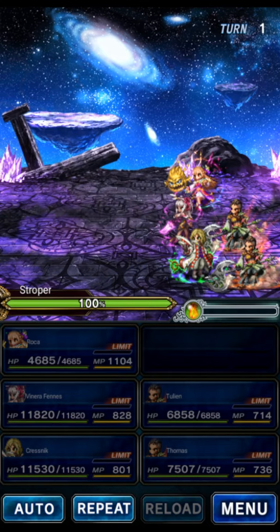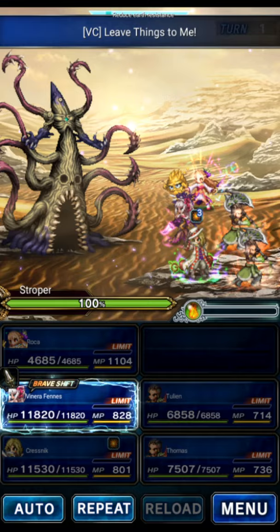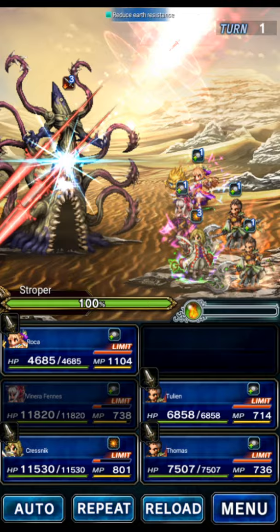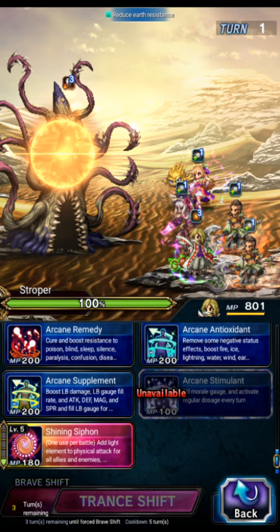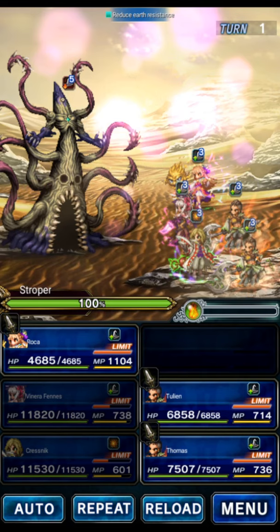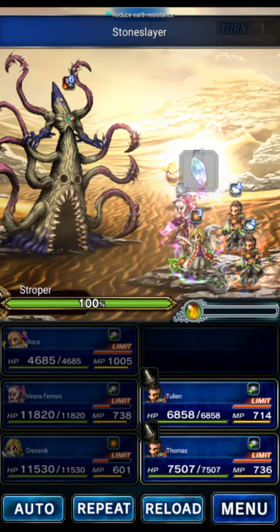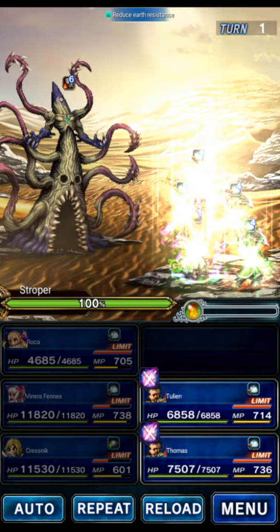I did a clear almost exactly like this on the JP server, but I don't have as good gear there and I didn't have an EX2 Tulian. I also didn't have Venera on the JP server, so we're going to use Venera's Marauder's Blade to break the boss — even though Tulian can break, his breaks aren't as good. We'll use a stat buff with Kresnik, and we're going to do stone killer and earth amplify.